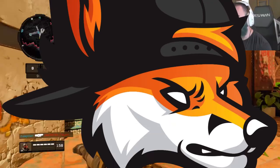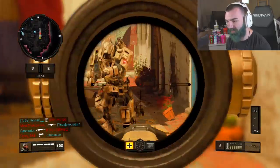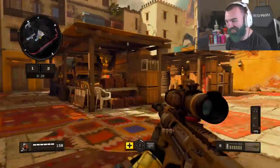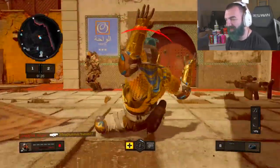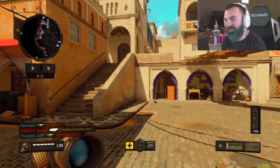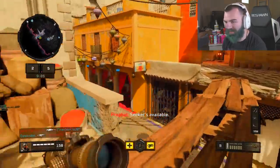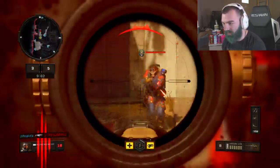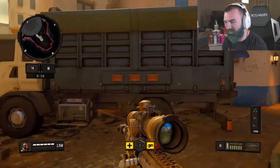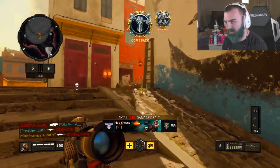Alright, so we got the Javelina AA50 sniper here. We were using this on stream yesterday and I just picked it up randomly — I was like, 'Oh, the new sniper, that's cool.' I picked it up and I was just like, bro, this thing is nasty. Apparently it's semi-automatic as well, which I thought was kind of odd because we haven't had a bolt-action sniper in a while.